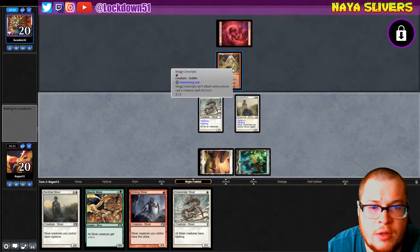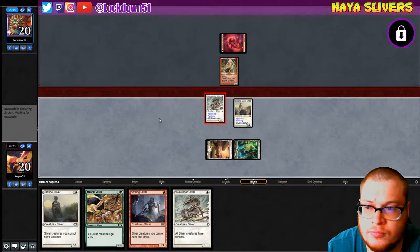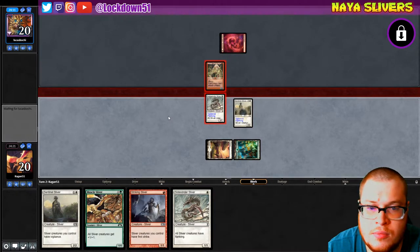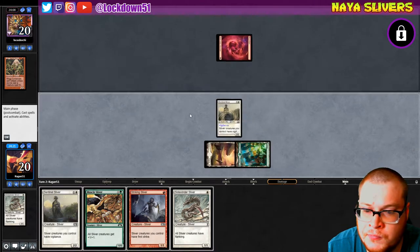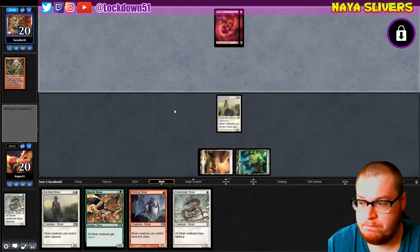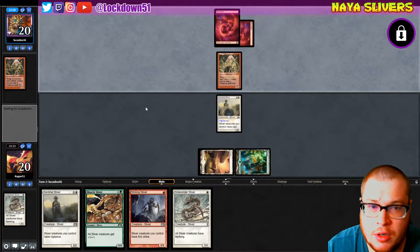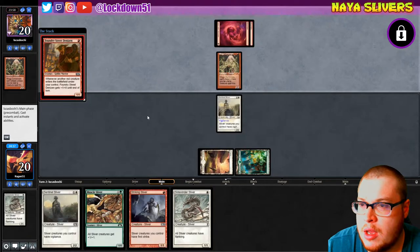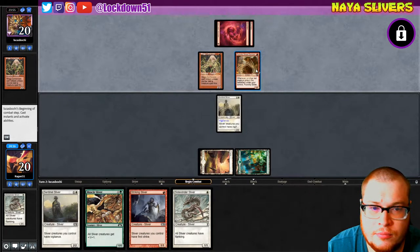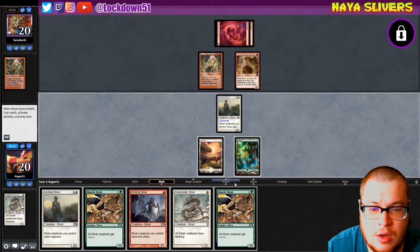I think I'm gonna go Sentinel here. I will offer the trade. They are gonna take it. Sounds good. Depending on what we can get here — oh, they just had another one. And Denizen, not fun. But first strike again will be really handy against him, we just need to get it down.